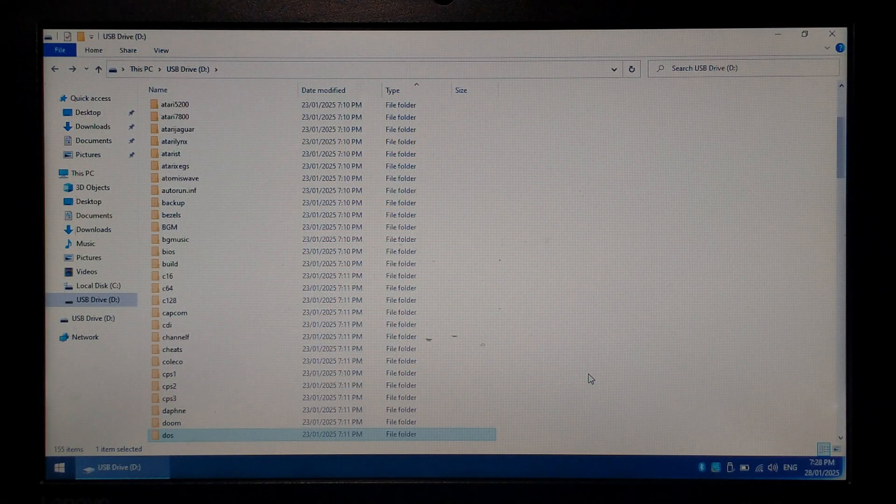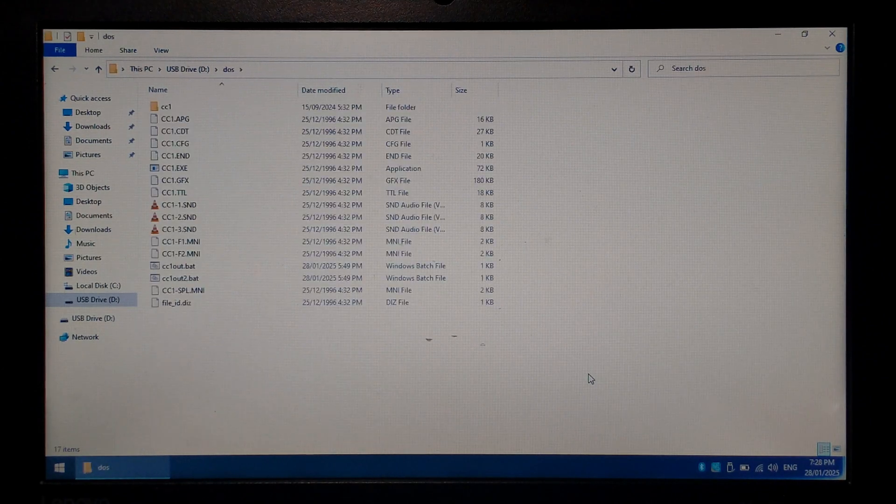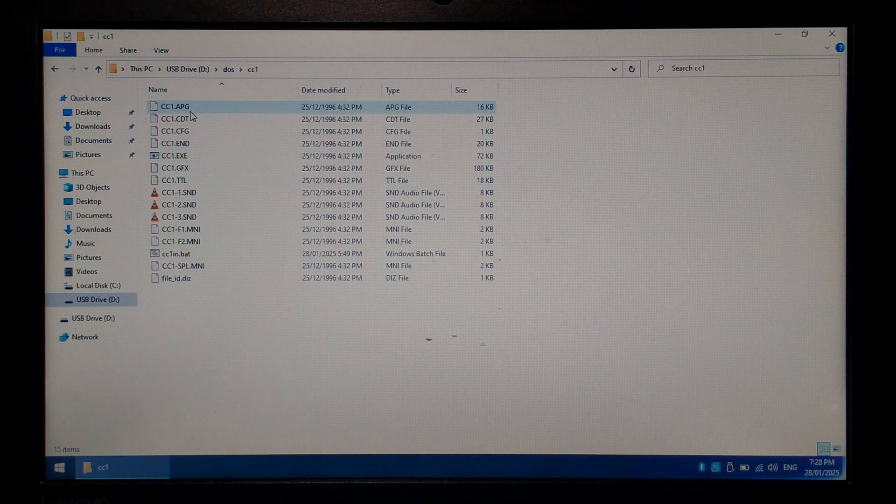On the micro SD card from the R36s clone, now popped into the computer — have a look at the DOS folder. You can see I've tried Crystal Caves 1 directly in the root of the DOS folder. I also made two different batch files: one that points towards the folder and one that runs it directly. Neither of them showed up. The Crystal Caves 1 folder contains just the game files, and I also created a third batch file that runs it from inside the folder.